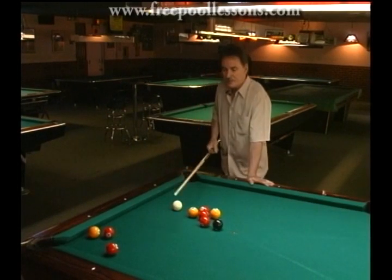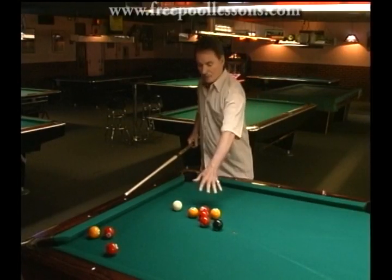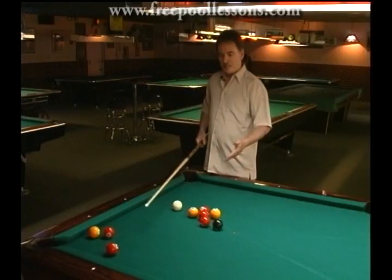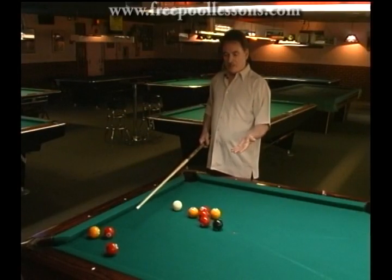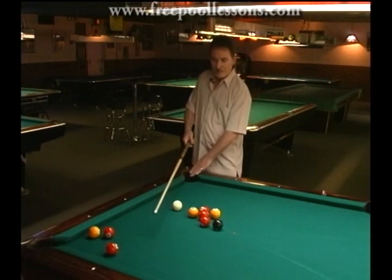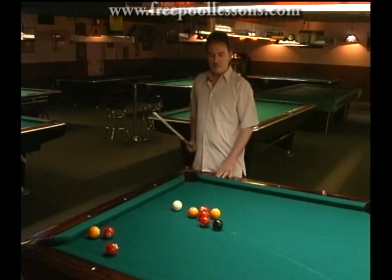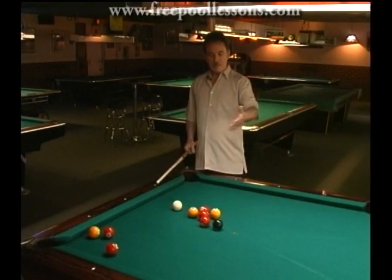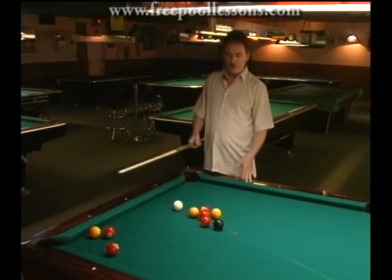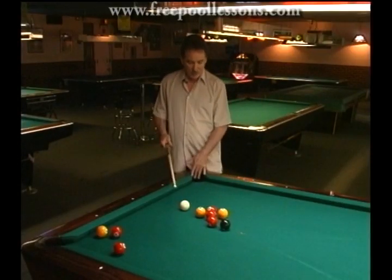For example, in this situation here, if I had the high balls — the yellow balls are low, the red balls are high in eight-ball — I can bank this ball over here. This is my pocket playing one pocket, and that's my opponent's pocket. But then I've got nothing next. This red ball doesn't go. These balls are all tied up. Nothing goes in this pocket next play in one pocket.